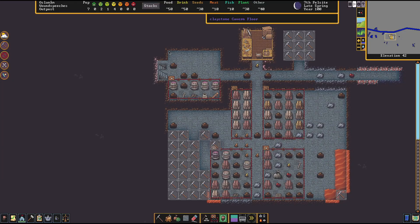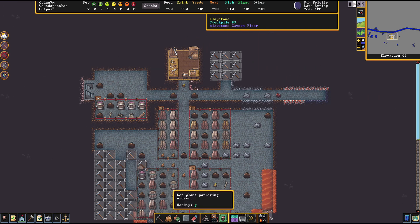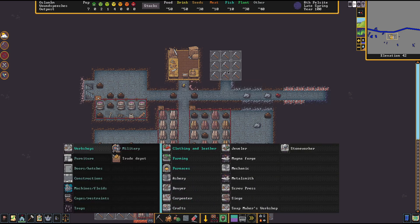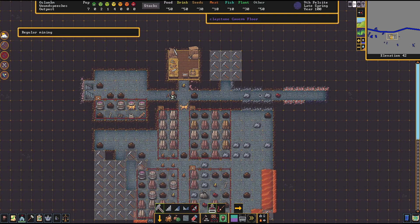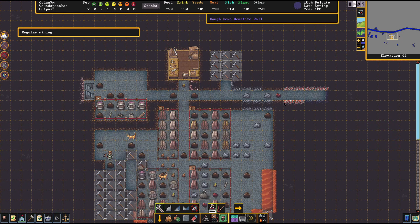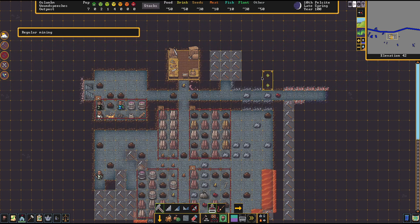Welcome back, my fellow potatoes, to Dwarf Fortress. We are back and continuing - we were in the middle of expanding our storage area and also our craftsman area, so I'm hoping I can remember the controls. I'm thinking we're gonna want a few more areas here for crafting and such, so what I think I'm gonna do is actually go like this here, we'll have one more here.